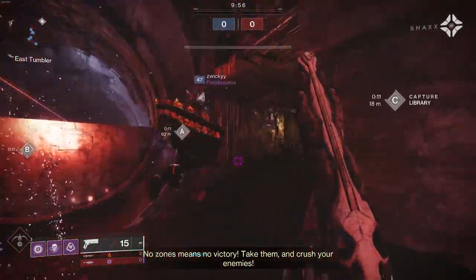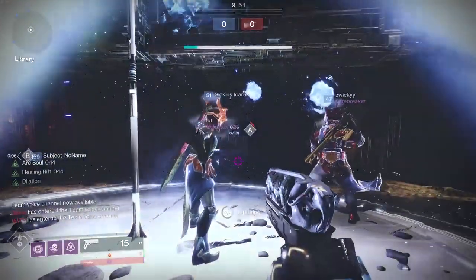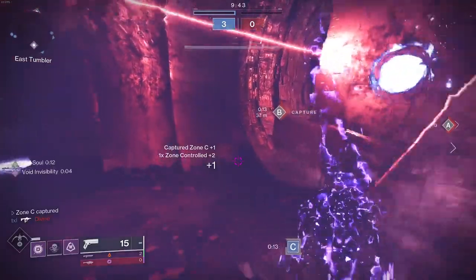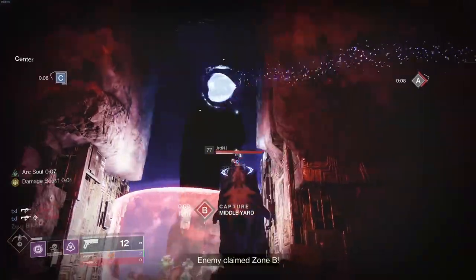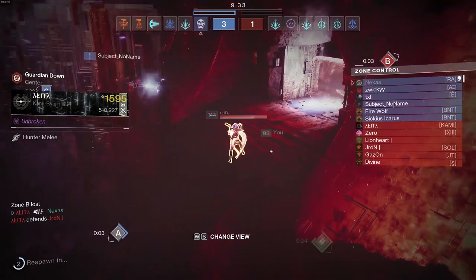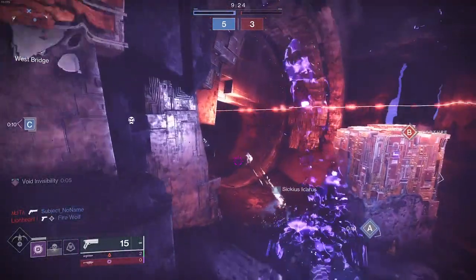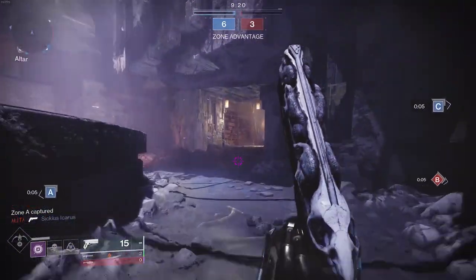We are on Burnout with the Rat King — this has a skin on it so yours will look a little different, don't worry. We go invisible, run up on people, shoot, and get free bonus damage. There's a Titan wall in the way — but basically all we need to do is go invis, shoot, and get that extra damage. It's cheesy but it works.